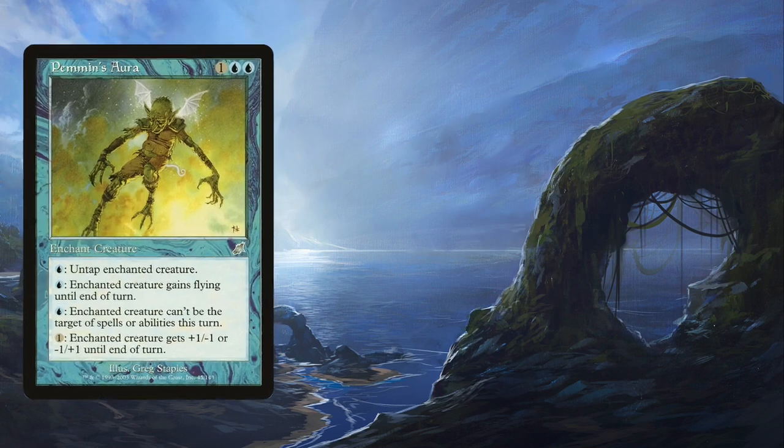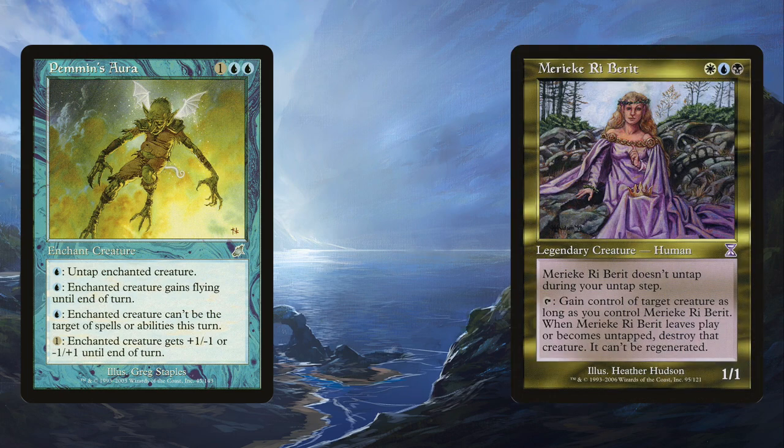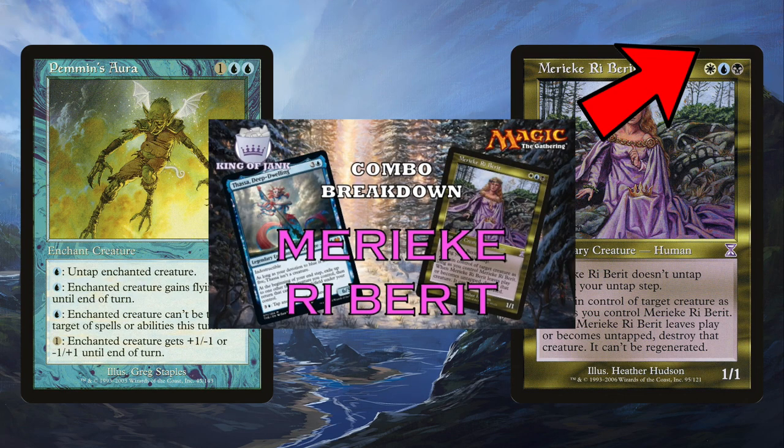Finally, Pemmins' Aura is a great card with Mairsil, the Pretender. Without going through the whole complex combo, essentially you can steal an opponent's creature for each blue mana you have. If you want to see a full breakdown, check out my Mairsil combo video or my EDH deck tech on Mairsil.